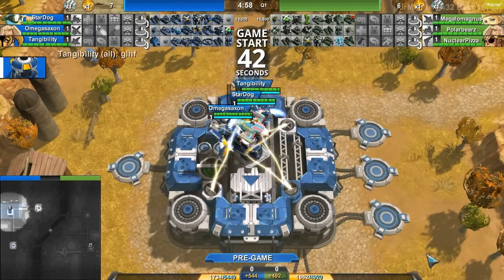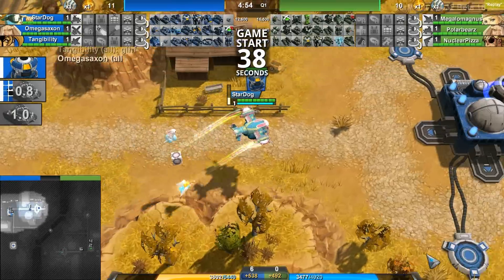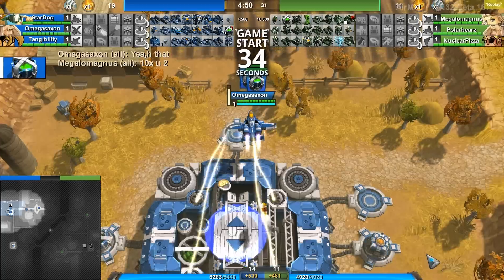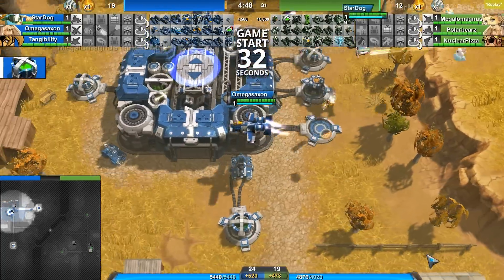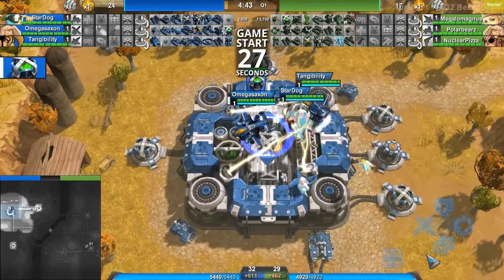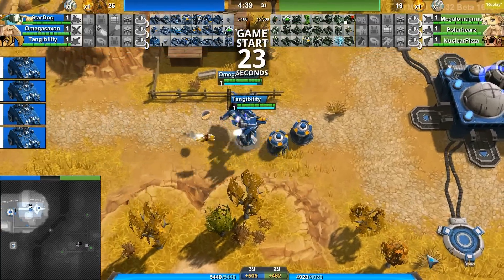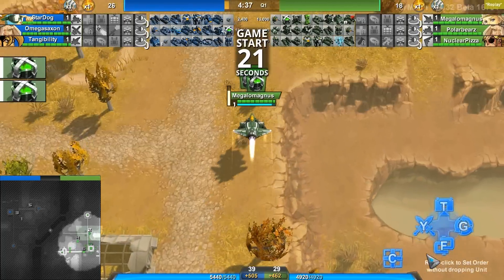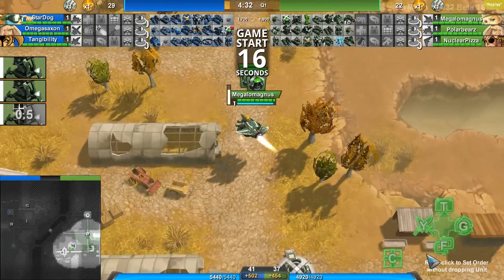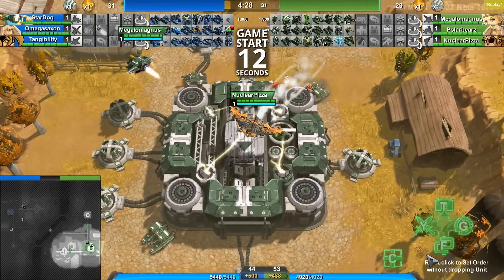Alright, here we go. This is a 3v3 custom match on Chasm between the blue team in the upper left-hand corner: Stardog in the Easter Osprey, Omega Saxon in the classic Warthog — I'm going to go with the word 'classic' from now on because that is what it says in the new loadout UI — and Tangibility in the classic Neo, spinning around like crazy. And their opponents, the green team in the bottom right-hand corner: Megalomagnus in the classic Neo, Polar Bears in the steampunk Osprey, and Nuclear Pizza in the steampunk bomber.